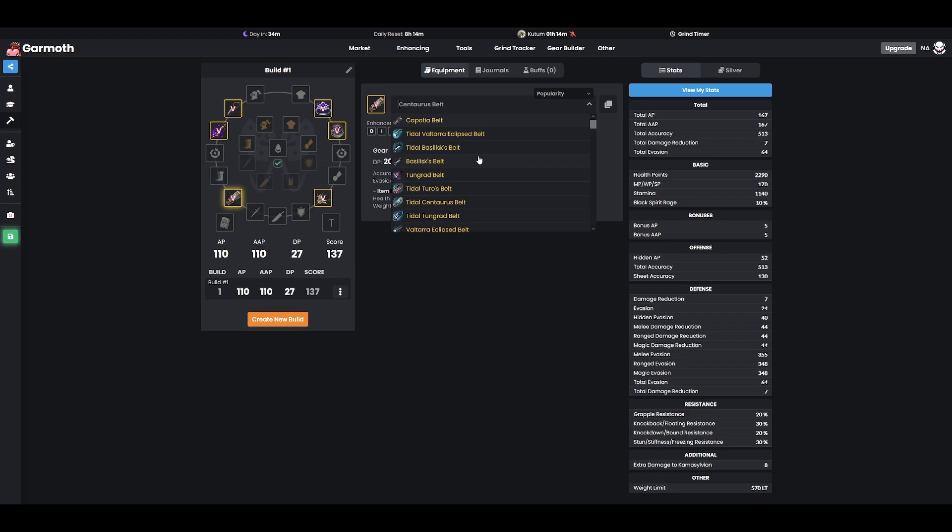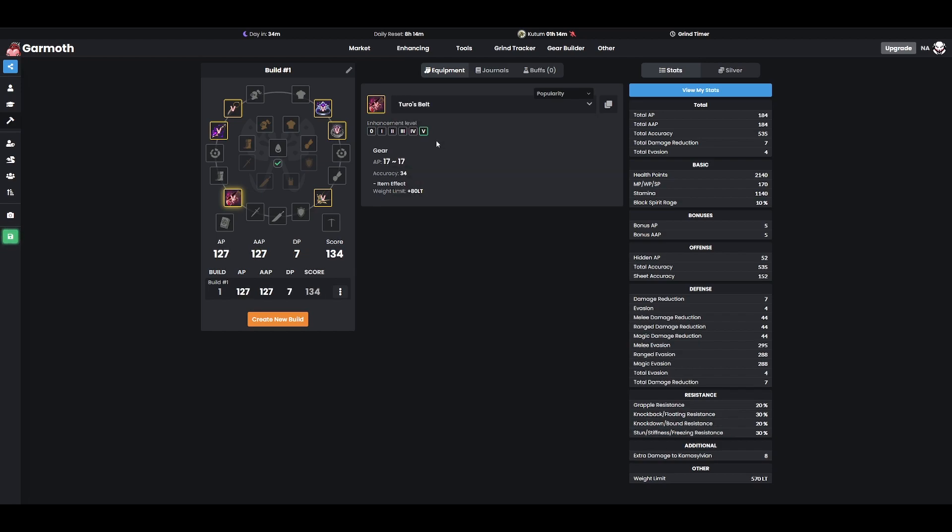If you're not playing evasion but you want to go for an accuracy belt, Turo's Belt is going to be your best choice with a massive 34 accuracy along with giving us 17 AP. Turo's is a really popular choice for belt just due to how much accuracy it offers while not really sacrificing too much AP. If you do prioritize health — similarly to the rings where we talked about Eye of the Ruins — the Voltara Eclipse Belt is a really good option with 20 AP, 12 accuracy, and giving us 125 additional health. That's your health belt that also gives solid AP. But if you do not need that extra health, the Tungrad Belt is going to be your choice with the extra singular AP — very similar to the dichotomy between Eye of the Ruins Ring and the Tungrad Ring, where Tungrad offers additional AP while sacrificing health.